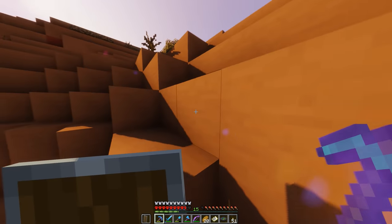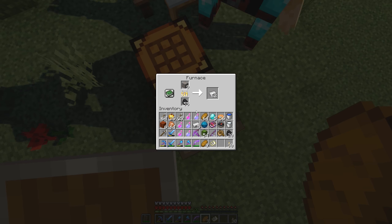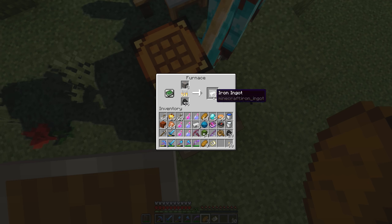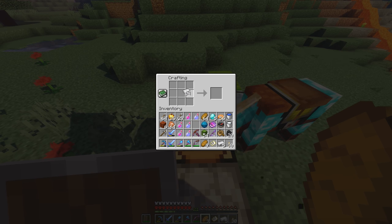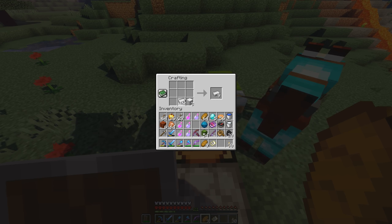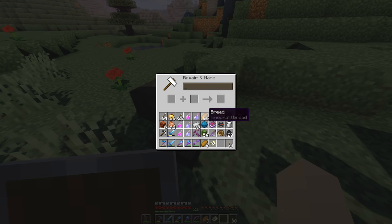Hey, I survived the spider bite! All right guys, I am back and I am smelting a bunch of iron right now — way more than I actually need. I had over a stack. I have way more coal than I need too. This is about to be a full stack right there, and I've already got five in my inventory. We need three iron blocks right there, put that up there, put that right there, and now we have an anvil! I did kill a bunch of critters at night so we're up to level 21 now.